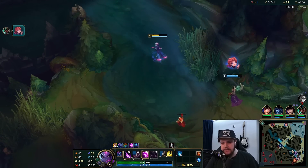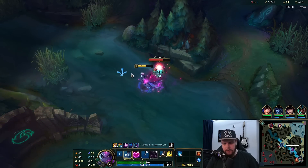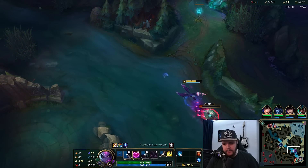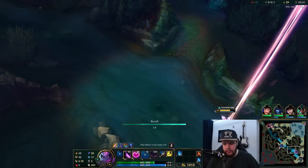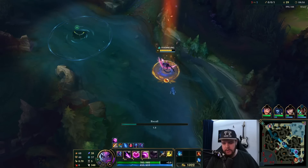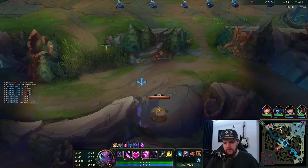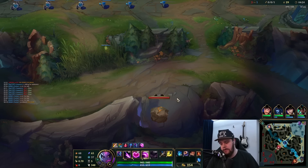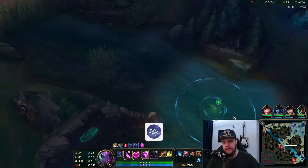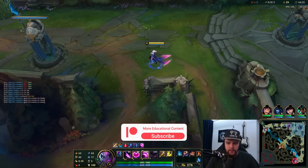I didn't like the fact she used that form of her ult instead of just using the snare, but it worked, so that's fine. Not having any escape mechanism there is fine. I'm a little bit in trouble potentially — the ward here is good, but I probably should have just reset instead of doing scuttle. If Zac actually contests this camp, it's worth way more than the scuttle would be, and if there's a chance the enemy jungler steals it, it would not be worth taking.